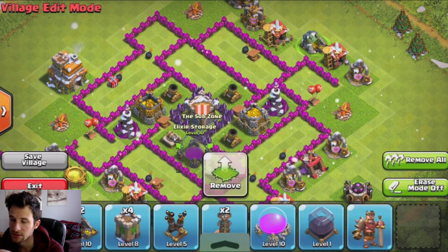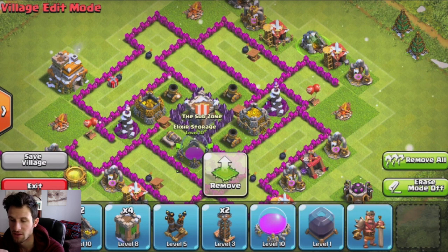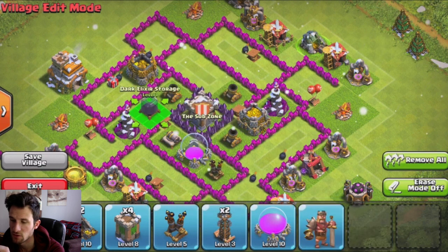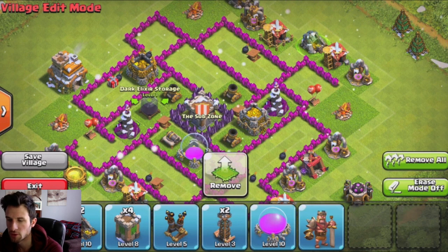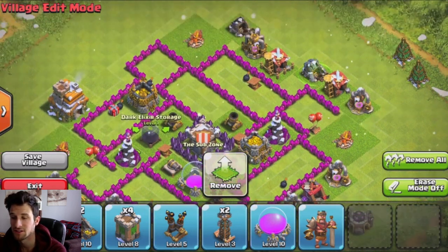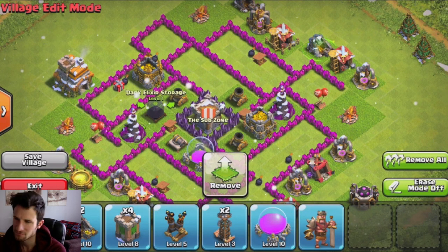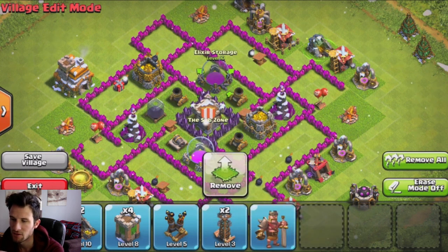As well as another storage — obviously since this is a farming base, that's why our storages are so protected in the middle. I'm actually going to take this one out and substitute it for the dark elixir right there, so it's a little more protected so I can upgrade my Barbarian King whenever I find a good place to raid for dark elixir. For anyone who's a Town Hall 7, if y'all know a good place to raid for dark elixir, comment down below. Let's continue working our way around — we have our elixir storage right here.